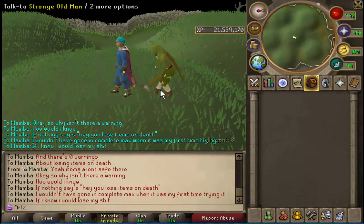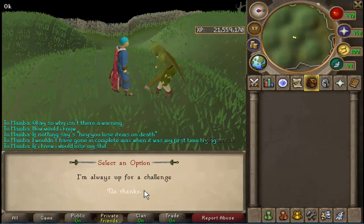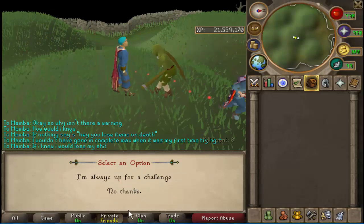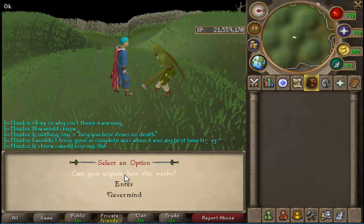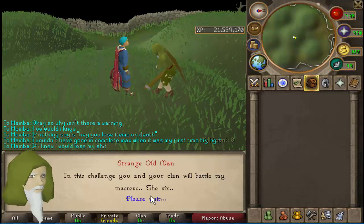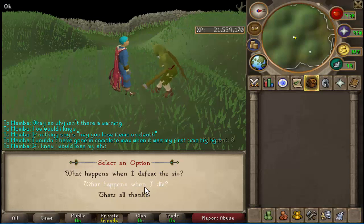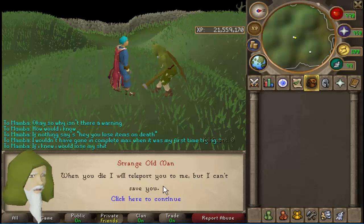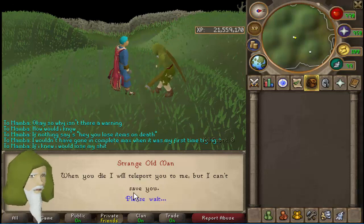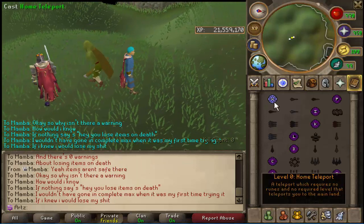You get zero warnings when you enter. If you go through the 'always up for a challenge' dialogue, it says: 'what happens if I die?' — 'I will teleport you to me, but I cannot save you.' What does that even mean? I didn't even get teleported. It says nothing about losing your items. I basically just got eco-cleaned — kind of stupid, but yeah, that's one way to fail a video.